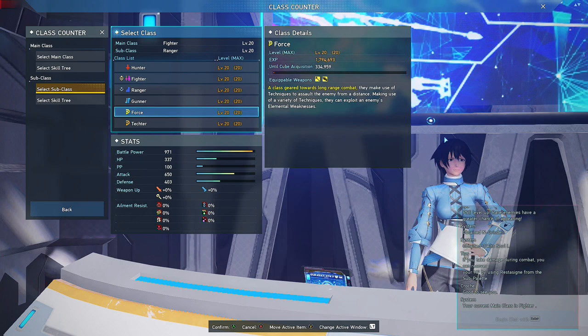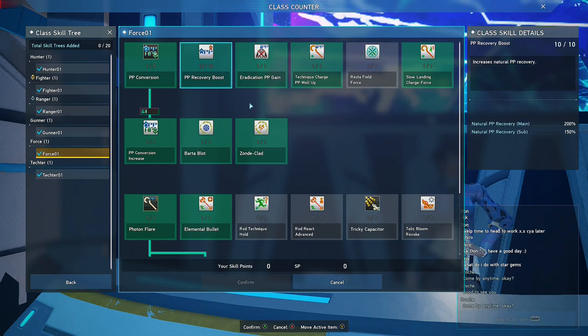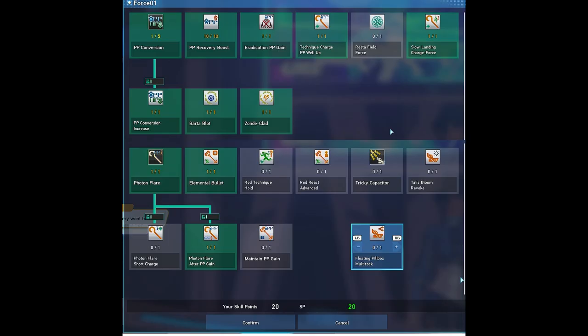Force is also good for Fighter because it gives Eradication PP Gain that will help you get more PP when enemies die near you — very useful in PSE Burst. Then there's PP Recovery Boost that helps you recover PP but only when not moving or just walking, and PP Conversion that gives you a burst of PP recovery for 30 seconds. Here is my Force subclass tree.